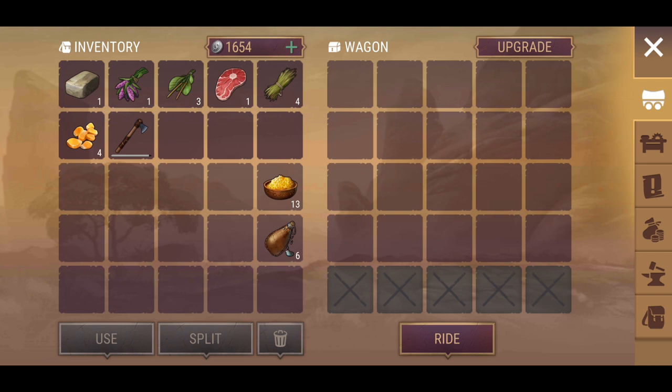Another suggestion for the developers: instead of going down the pathway of needing more oats, why not decrease the oats spending allowance as you upgrade the wagon? So upgrading the wagon also improves its efficiency and reduces oats usage. Keep oats as they are, maybe add one more avenue to find oats out in the wild. If the developers watch my videos and hear that, maybe take it into consideration.